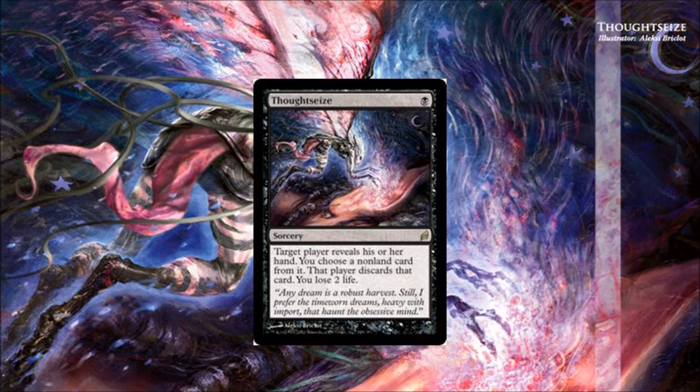Number two: Duress. This card appears in my top seven lists all over the place — it is just crazy, bonkers. There's not much I need to say about it, but it gives you a huge advantage over your opponent, allowing you to pick their best card and essentially trade it for a little bit of tempo.